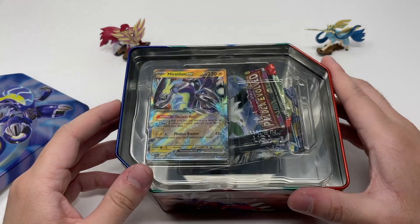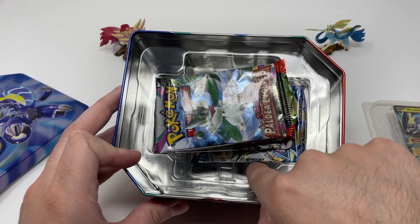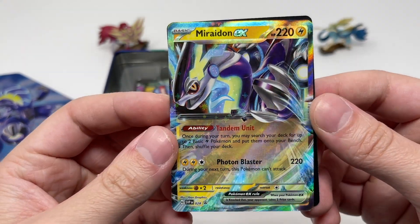Look at that empty space inside the tin. There is so much empty space right here. Let's quickly take a look at our Miridon EX - this is the promo card.